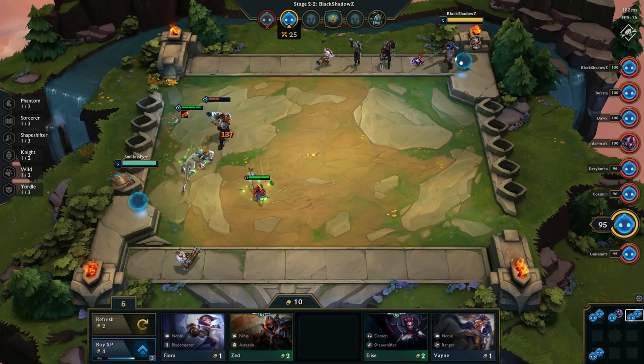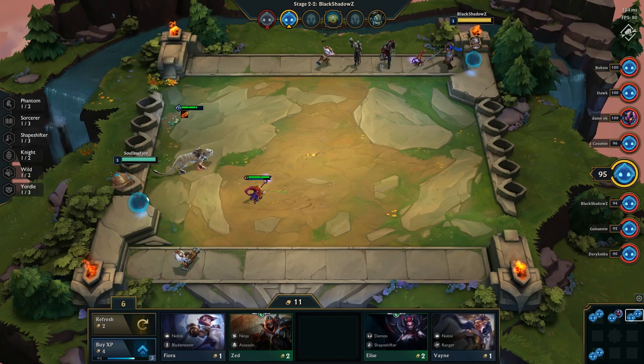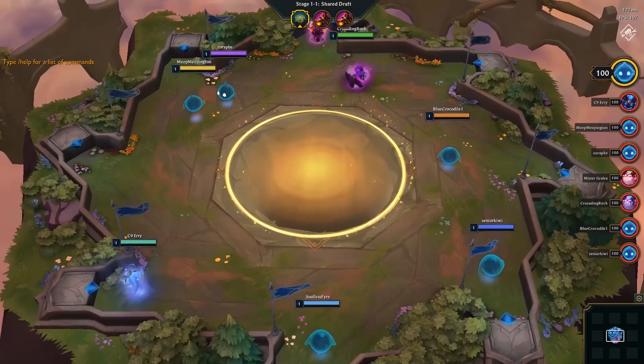At the start of the game, you'll get placed on an island where there's a circle of champions in the center rotating. All you have to do is move your little legend onto the champion you want that's in the circle.